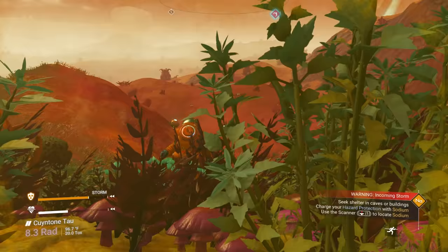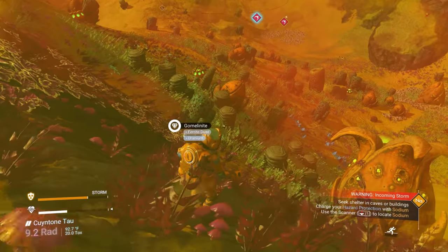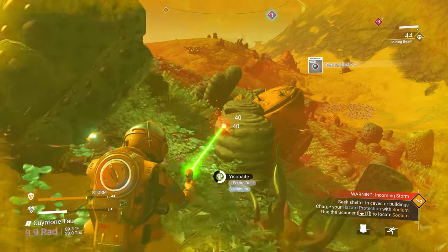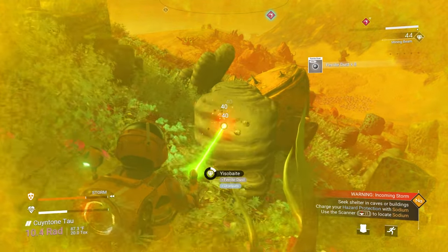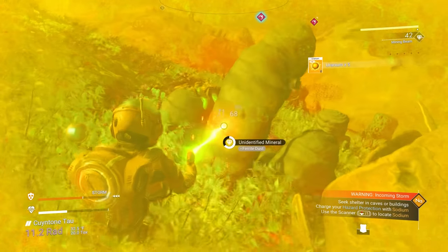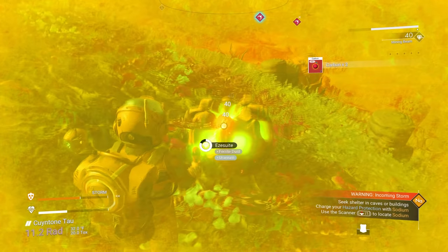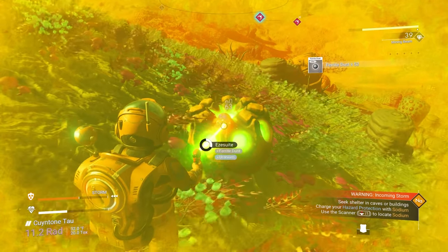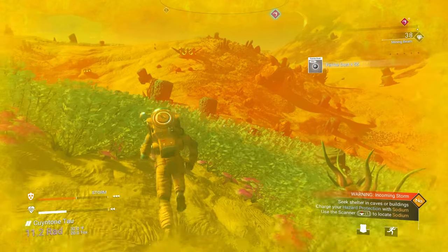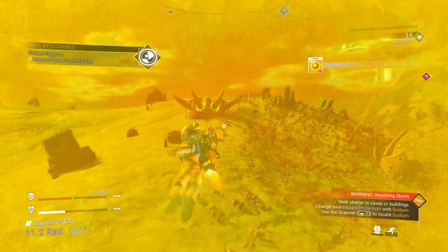Can't see anything, and then the storm is going to move in and make it hard to see. You'll notice whenever there's a storm or you're taking a lot of hazard damage, your screen will turn different colors. If it's heat damage your screen turns red; radiation damage turns it yellow and green. Your screen changes color depending on what you're being damaged by — right now this storm is really messing with my hazard protection.